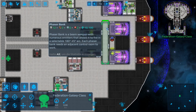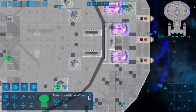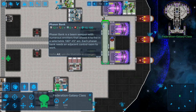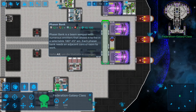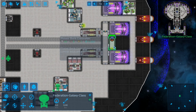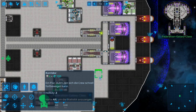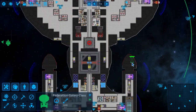Looking at the phaser strip from the bottom view - this is a normal room so your crew can walk in and through it, with no speed limitation, so you have 100% crew speed inside phaser banks. Every phaser bank needs a phaser bank control room directly adjacent to the phaser bank. Without that control room, the phaser strip will not work.